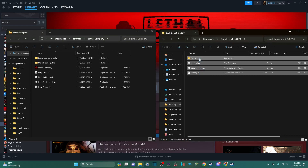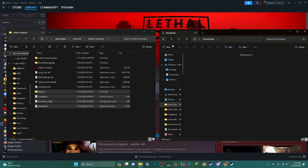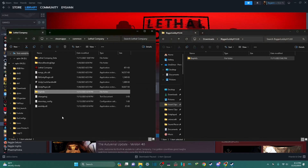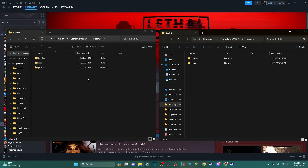You're going to go to BepInEx and drag all of this into here. Go back, go to BiggerLobby, drag BepInEx into here. So it's going to have all of this now, instead of just these — that has all the other stuff.